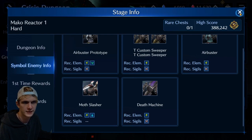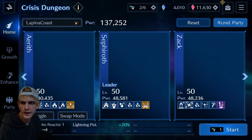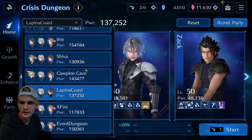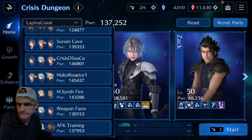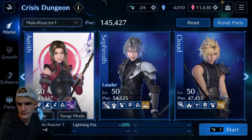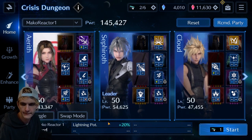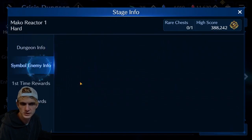I already got my team set up for Macro Reactor. I've got a lot of lightning and X sigils. Cloud does have X on his boss's sword — that'll cost 4 ATB gauges, but with these guys only using 3 for it, that should be fine. It'll do more damage too, so that's nice. So yeah, lightning and X.